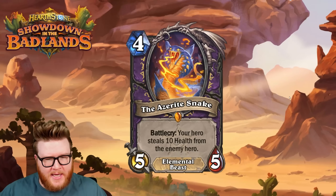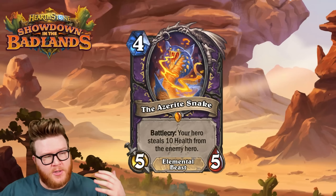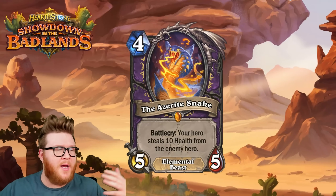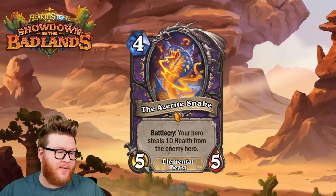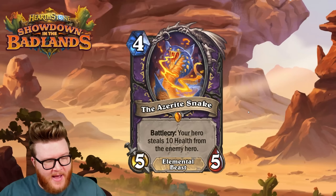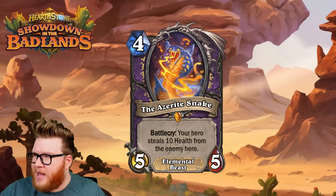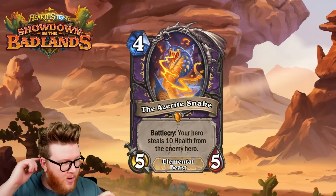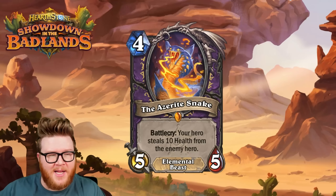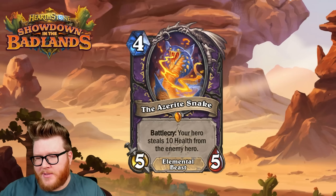As is always the case with these treasure rewards, as you excavate — the new keyword — you get a random treasure from tier one, the one-cost commons. The next time you excavate you get tier two, the rare, then the epic, and then the fourth time you excavate you get this guy. He's the four-mana treasure for Warlock: a 5/5 Elemental Beast with battlecry — your hero steals 10 health from the enemy hero. That doesn't say 'deal 10 damage with lifesteal' — it's actually taking the health.